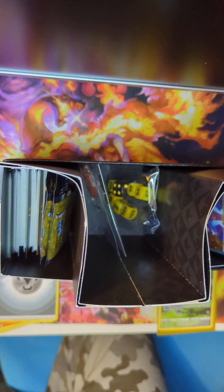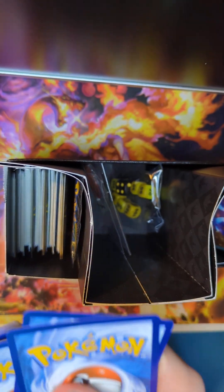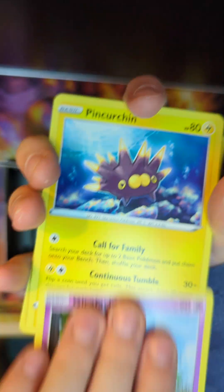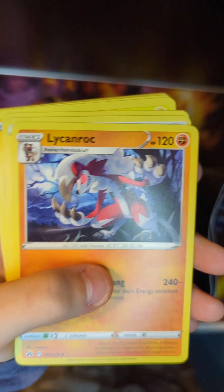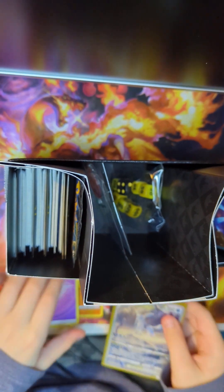Psychic Energy, Girafarig, Pincurchin, Pokemon Catcher, Pawniard, Switch, Snorunt, Eevee. No way! This card is sick! Oh my gosh! And a Lycanroc! Holy smokes! We have one pack left - this is so worth it. We got the Glaceon V-Star! Glaceon V-Star, bro! No way!